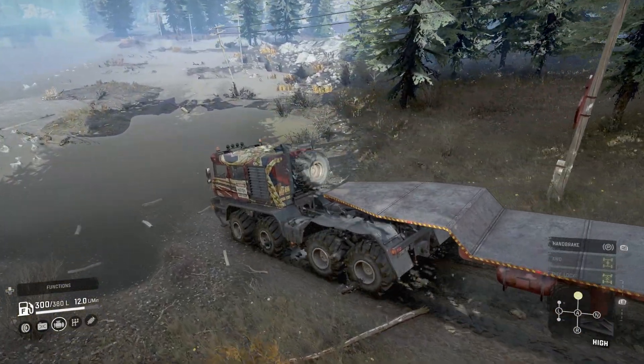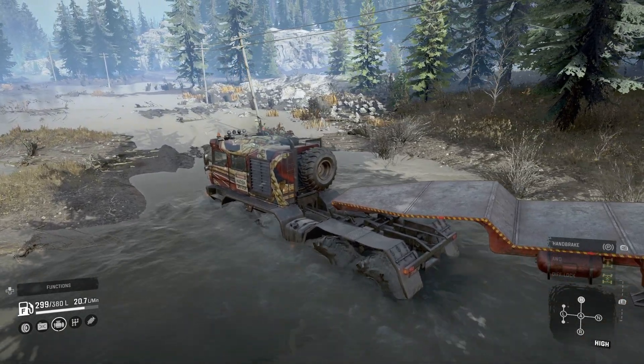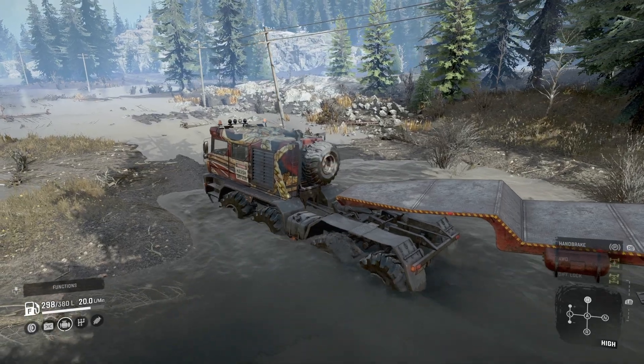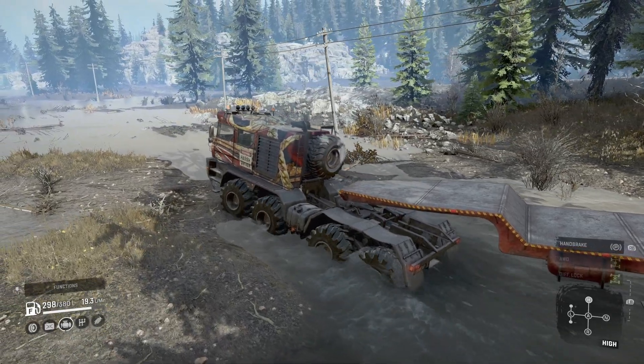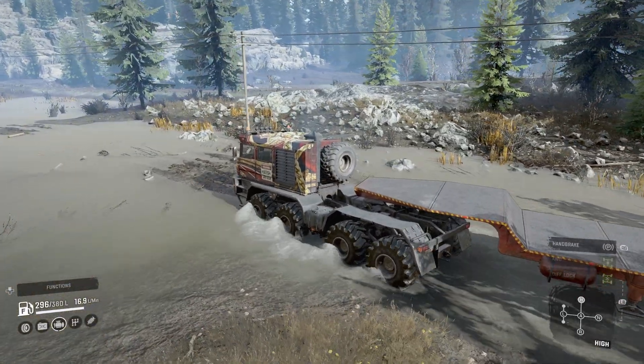The Colob is practically unflippable, and I say practically because I did actually manage it once by accident in Alaska while trying to reach a coastal upgrade in Northport and basically fell over sideways. You really do have to put a lot of effort to roll this thing over.